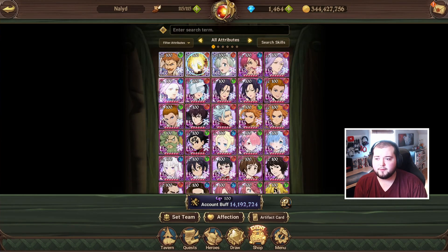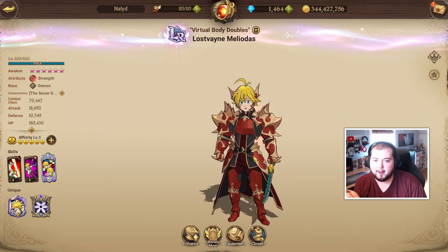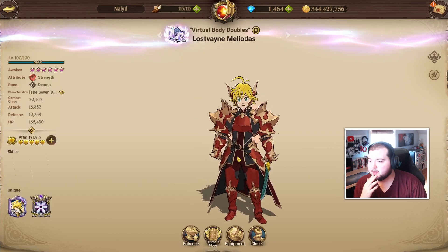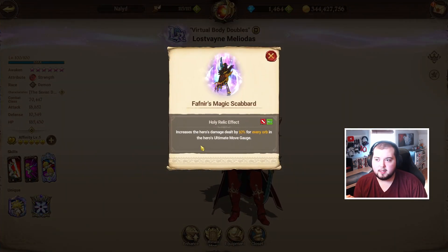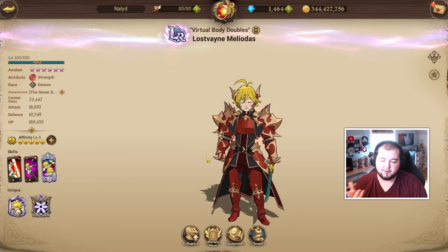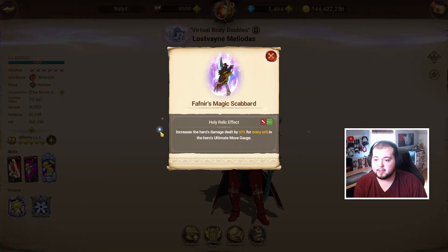Let's start with the very first one, which is LR Meliodas. I actually think this character is really, really good. He's not necessarily bad in any scenario — maybe not great for Demonic Beasts, but I've even used him for Bird and a couple of different scenarios where he's been pretty helpful in PvE as well. The Holy Relic is a really big part of his kit because it increases the hero's damage dealt by 10% for every orb in the ultimate move gauge.